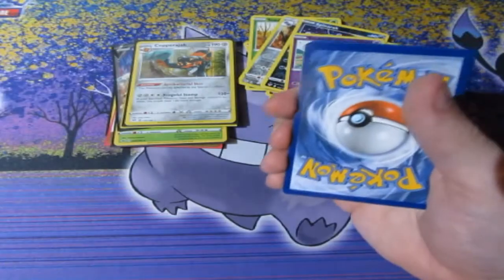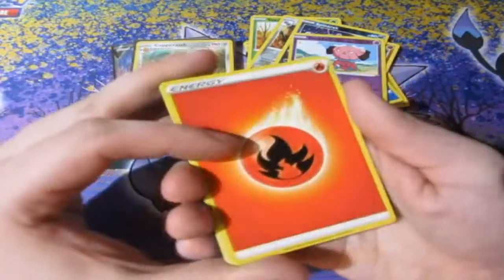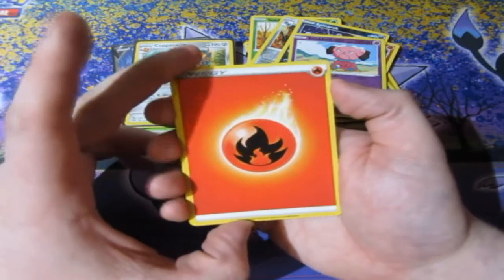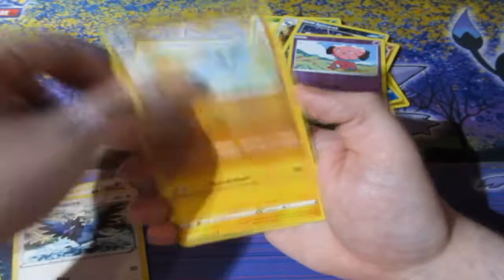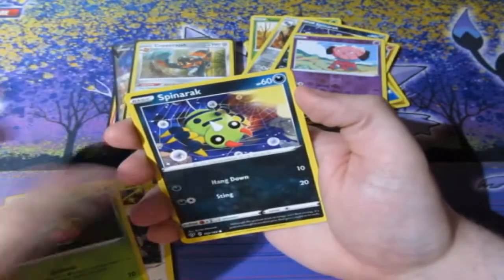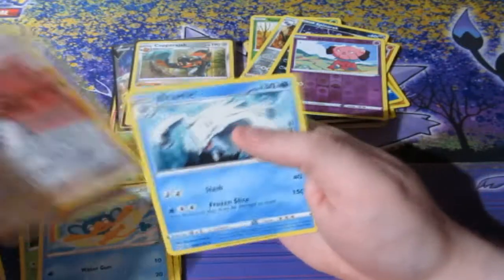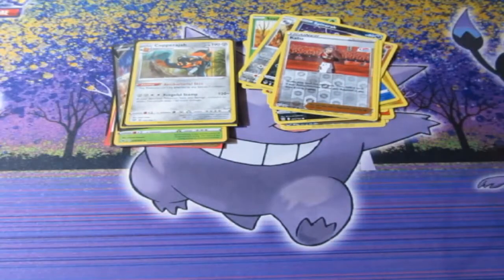There's the next card! Fire Energy, Fighting Energy, Pupitar, Electrike, Dracozolt — can we end with a holo? Bounsweet, Spinarak, Panpour — a Reverse Foil Kabuto — and a Beheeyem! Okay, very good, very nice — do not mind!